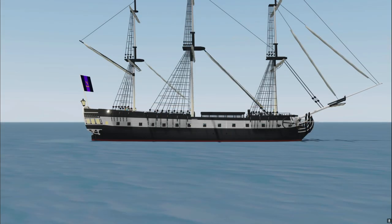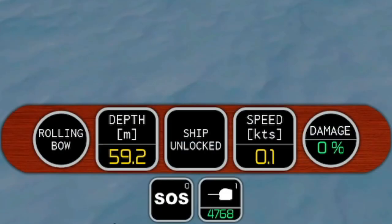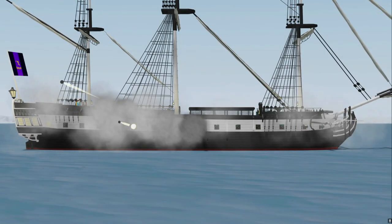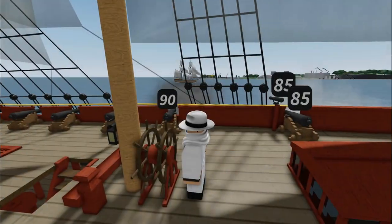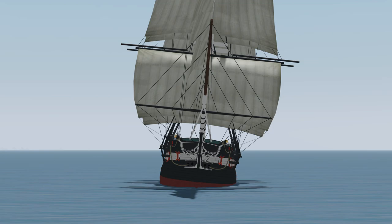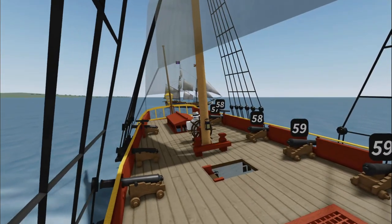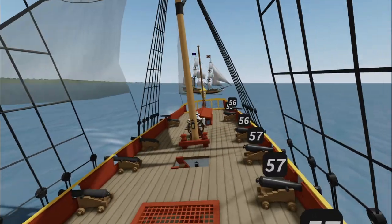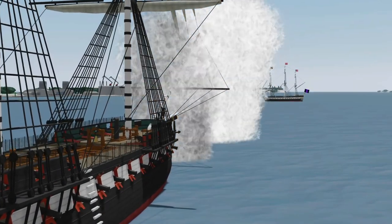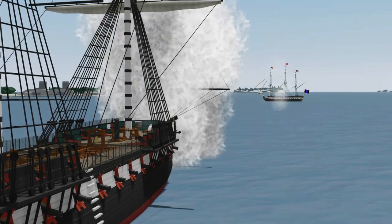Rolling stern means the cannons will fire from the stern first, and rolling bow means they will fire from the bow first. Random order means the cannons will fire in a random order. One of the most important things to do in a colonial battle is reduce your hitbox as much as possible — when you're not firing and you are able to, try to have either your bow or stern facing directly at your opponent so they have a much harder time hitting you.